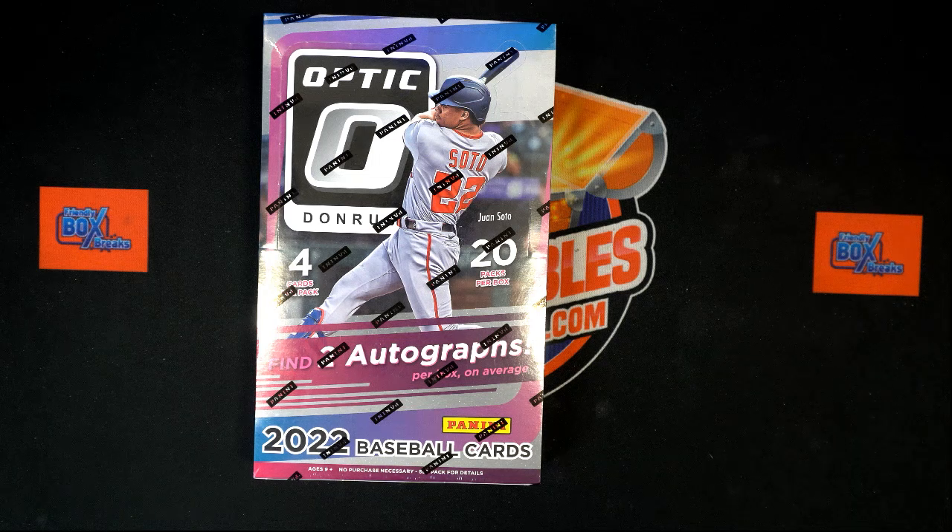All right, here we go! This is time for 2022 Panini Donruss Optic Baseball Hobby Box 102. We've got our owner names, we've got our team names. We're going to randomize each of them seven times, pair them up on a spreadsheet, give you a moment to talk trades, then dig in on the box.